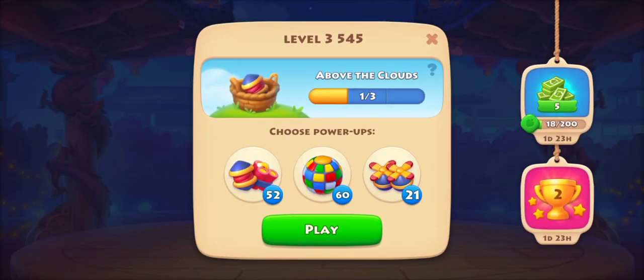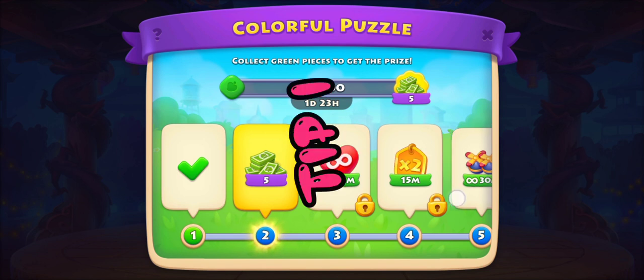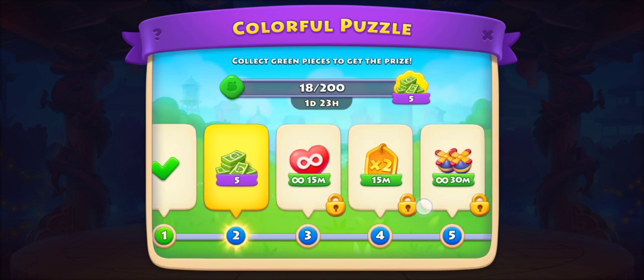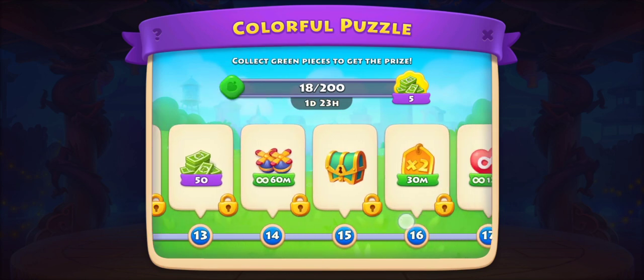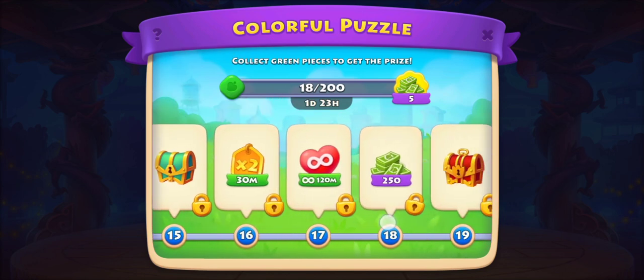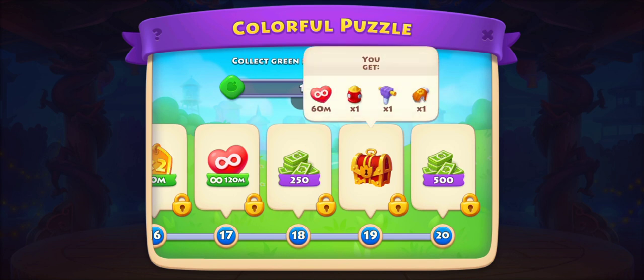Welcome everyone to my channel. Let's check out the tips of the Merge Event Chinese Celebration. Tip number one: take the benefit of twice points and unlimited life reward in colorful puzzle and get double energies.